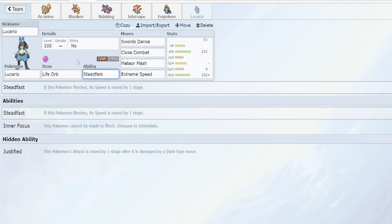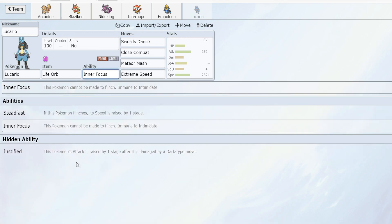For our abilities, you could choose either Inner Focus or Steadfast. I think for the physical moveset you're better off taking Inner Focus. In Generation 8 they buffed this ability so that Intimidate does not actually affect you, which is quite nice. If you really want to be cheeky, you could take Justified — the hidden ability which gives you a raise in Attack when you are hit by a dark type move, letting you switch in and get a free boost. However, I just really like the utility of not being flinched.